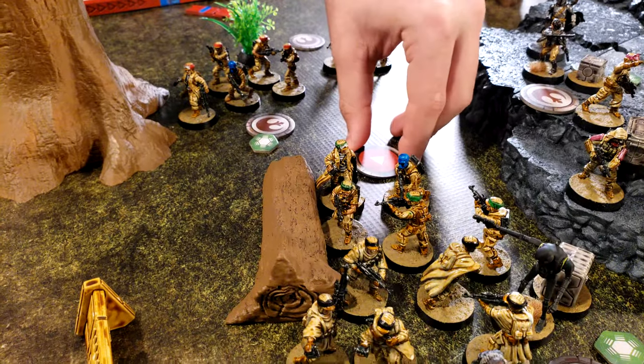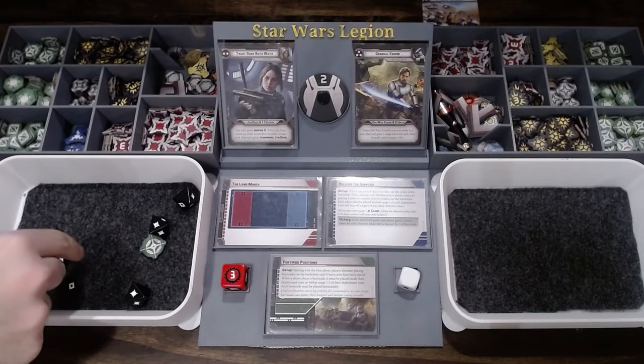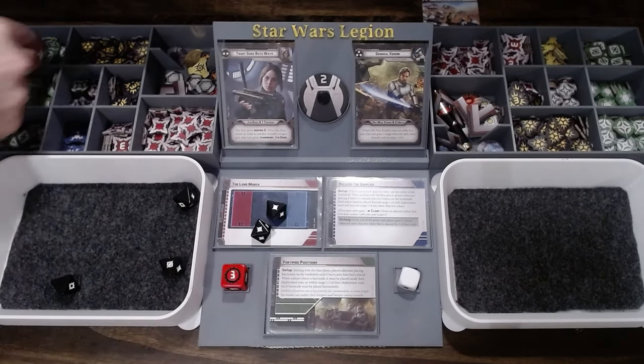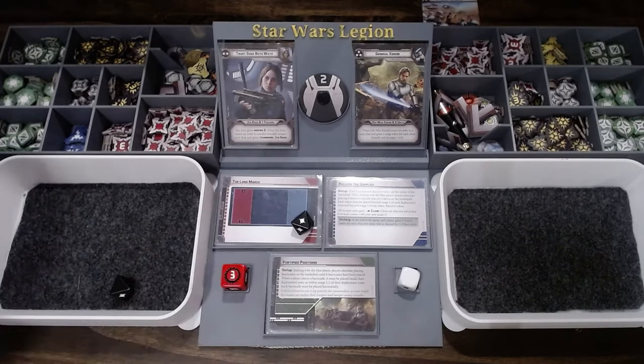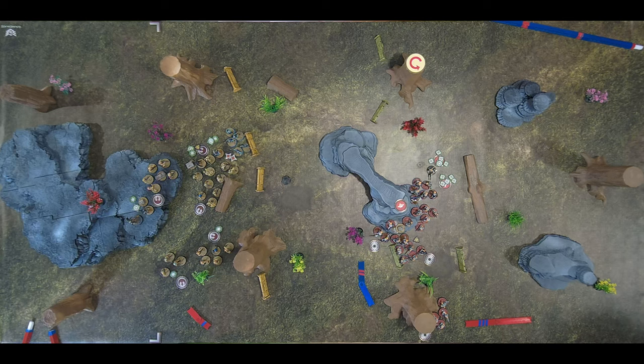I'm going to go with these green guys — they're going to aim and shoot at those ARC Troopers. Hit and hit. Heavy cover reset, so one. Do I want to use Obi-Wan's force bubble? Actually Obi-Wan will just Guardian — no, we'll just roll for the ARC Troopers. Can you put a suppression on them? I'll put a suppression on them, not a surge.